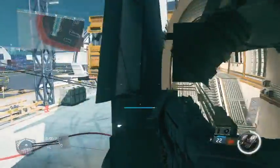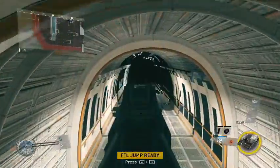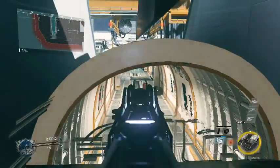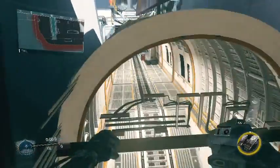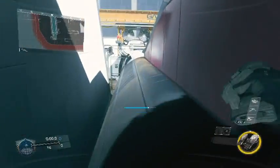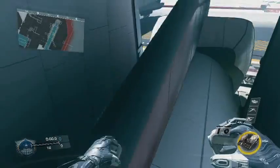All right, so once you're right here you can boost up here, and you can shoot inside the plane when you stand up and you can kill people. And once you're there, all you do is climb up and you're on top of the plane.